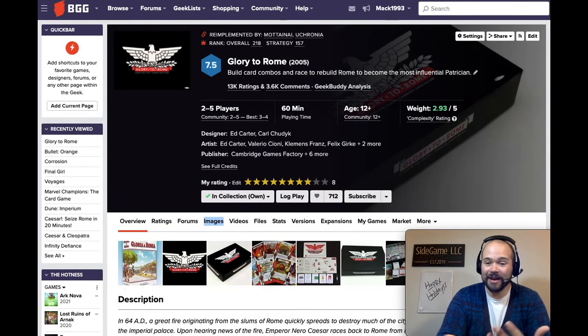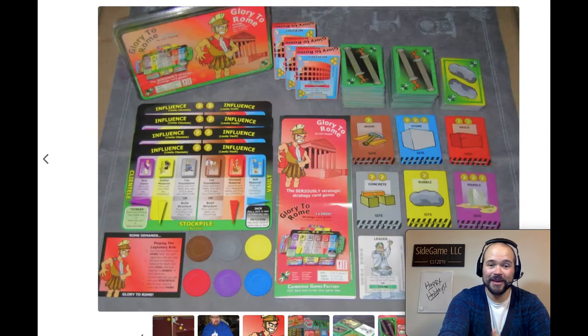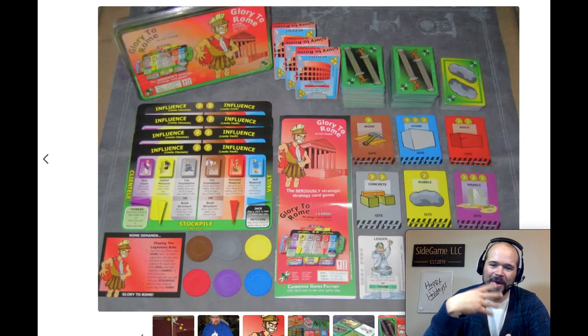Up next we have Glory to Rome. I had the opportunity to play this and I really enjoyed it — we liked it so much we picked up a copy for the library. It's a fantastic style of game, very similar to Race for the Galaxy or San Juan, where you have the opportunity to do a lot of following as well as constructing your own empire with lots of special abilities. I played the classic 1.5 version — the artwork is hilarious and very goofy, and the graphic design is not great, but the gameplay is extremely solid.